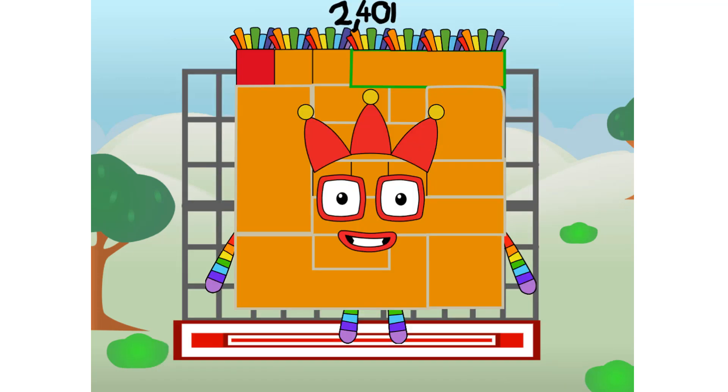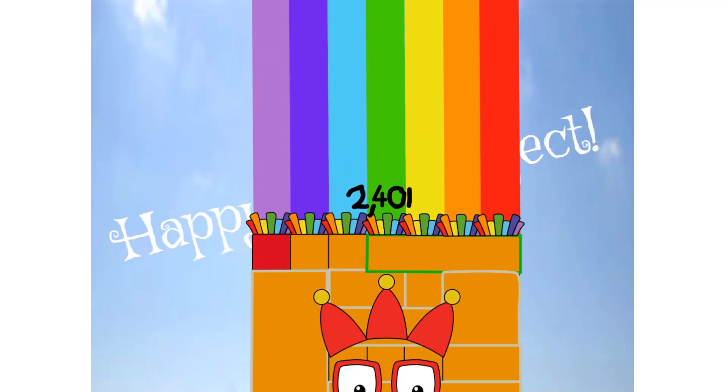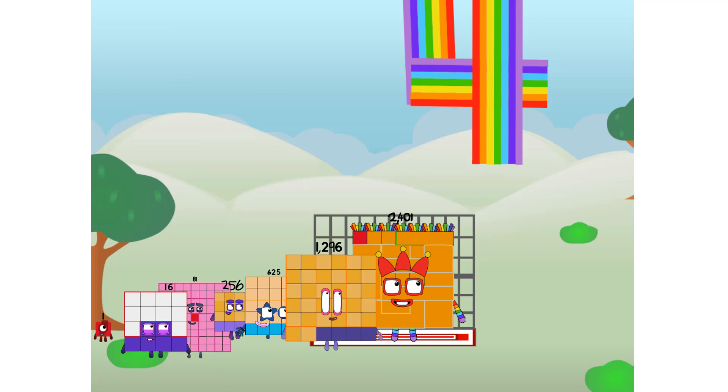2401 commencing rainbow test flight. All systems checking out. 7x7x7x7. Wish me luck. Didn't get that high, but I did just invent the power of four rainbow. Guess you've got to give it a go to get lucky.